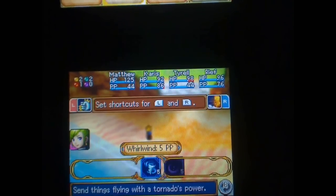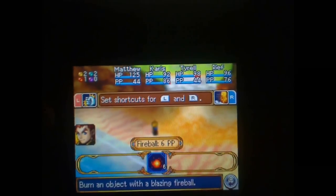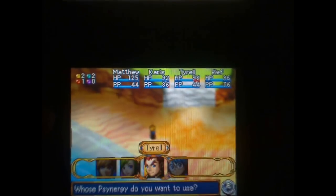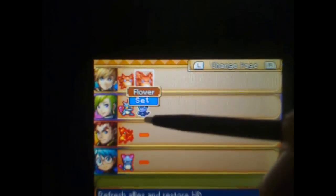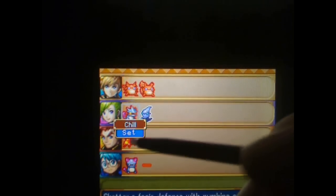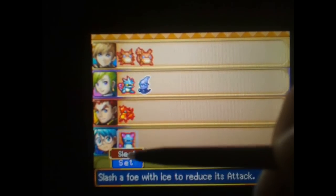Whirlwind can help with solving puzzles. Fireball is probably the most helpful Psynergy. Here are the Djinn I have: Flint, Flower, Jolt. You can have them set to a character, or you can put them on standby, which means they can be used for a summon.